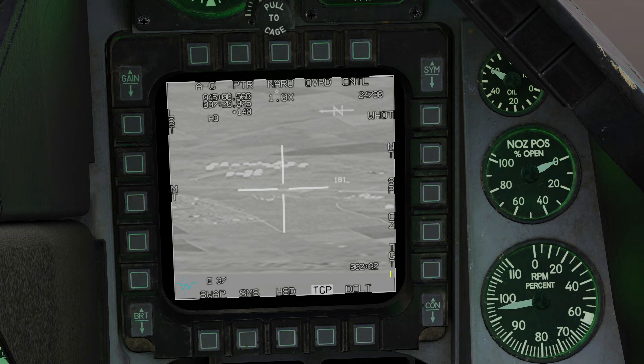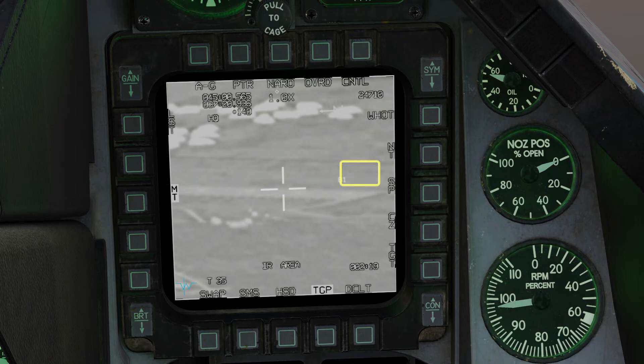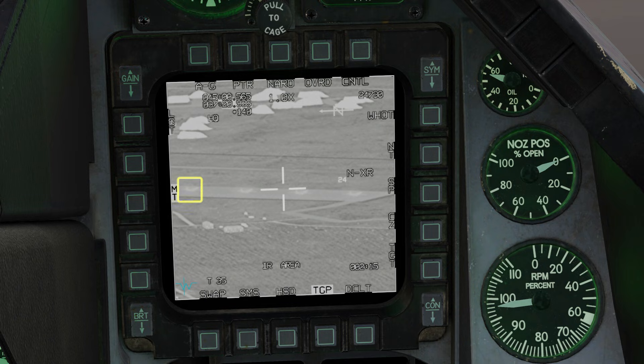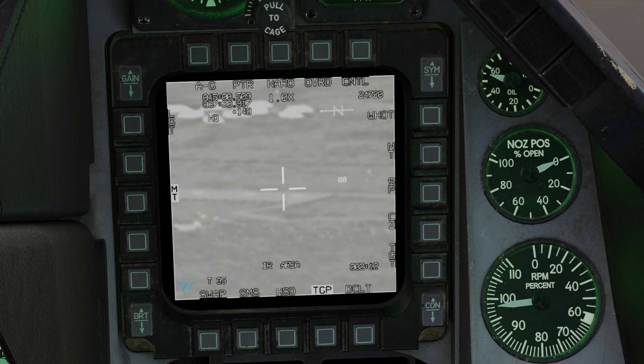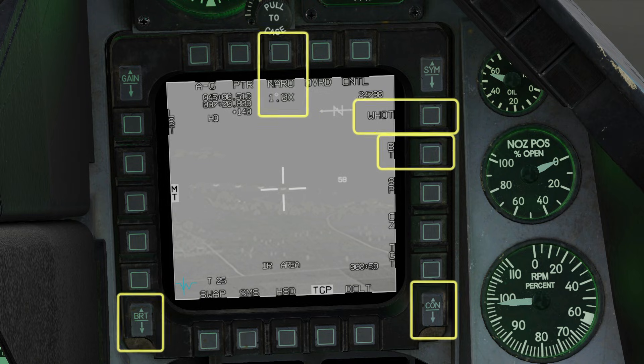I know the target is roughly here, so I'm going to turn multi-track mode on. Press TMS right for an area track, and that lets me go into enhanced image processing by means of a double tap on the expand field of view button. There they are. You can adjust the image to try and get good contrast.